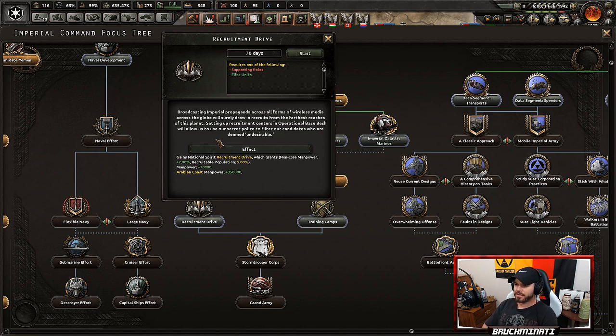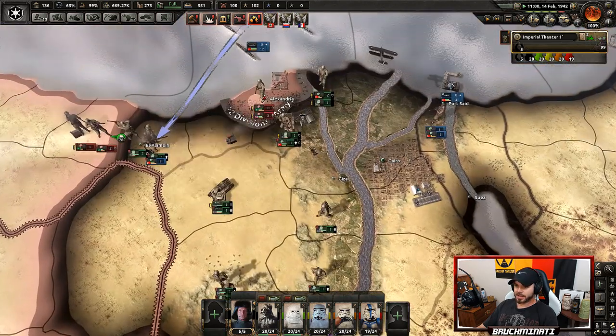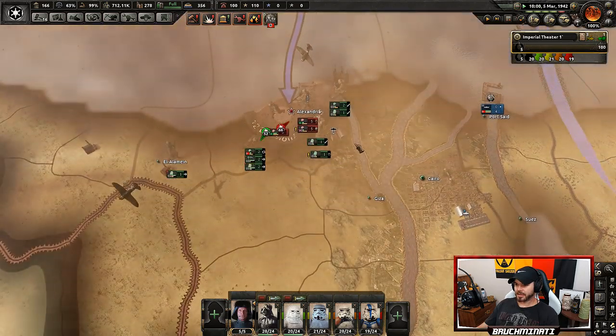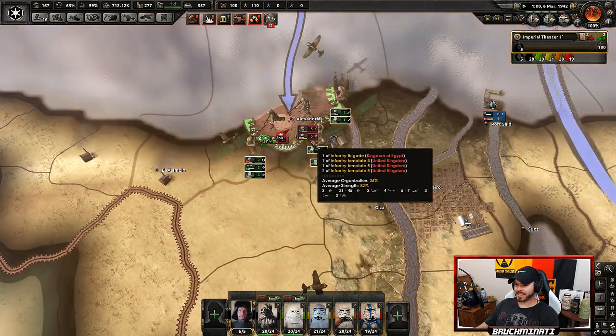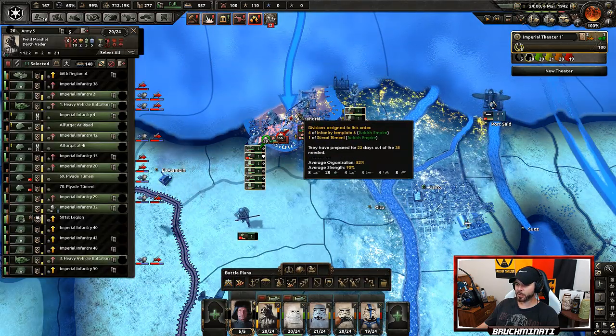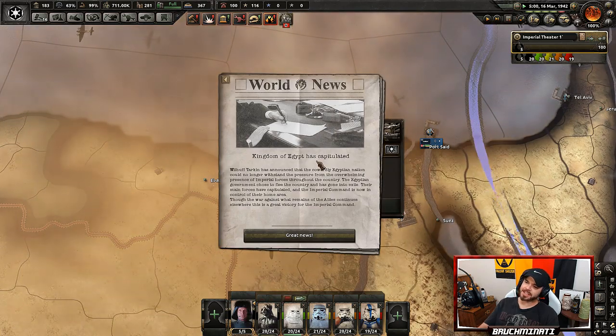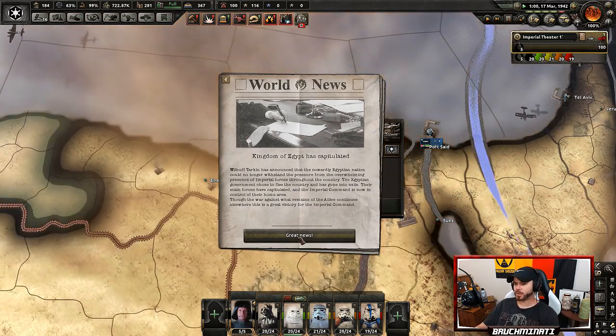'Broadcasting imperial propaganda across all forms of wireless media across the globe will surely draw in recruits from the furthest reaches of this planet. Setting up recruitment centers in Operational Base Besh will allow us to use our secret police to filter out candidates who are deemed undesirables.' This is gonna wrap up soon — all we gotta do is take Alexandria. Alexandria is under siege and it looks like it's about to fall, especially if I do an all-in order — everybody in. There it comes — the fall of Alexandria! Boom, Kingdom of Egypt goes down, and the UK is done.